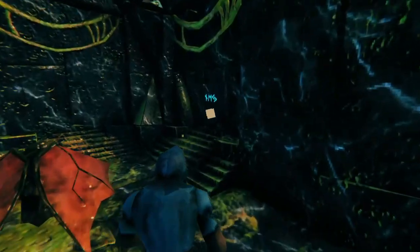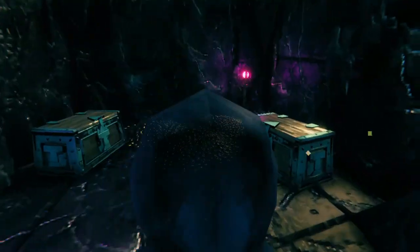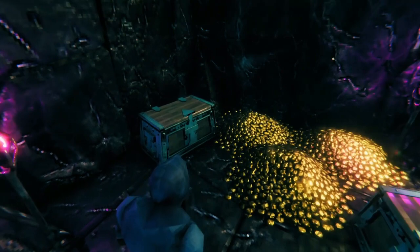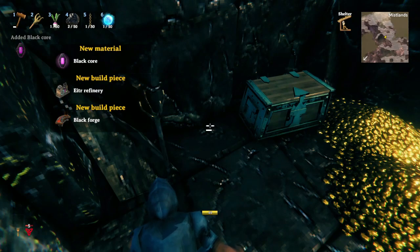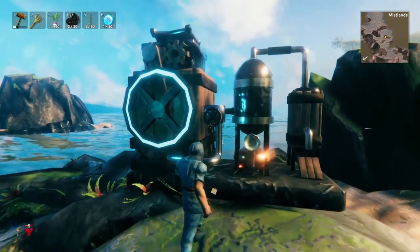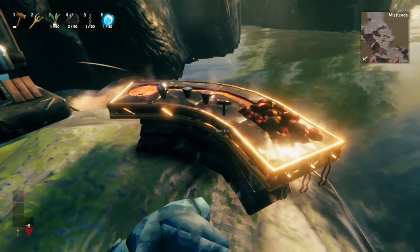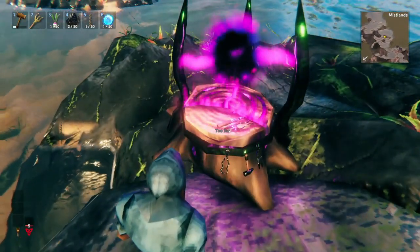As you explore, you'll find these hidden doors, and inside the hidden door is what you're really looking for. Not the gold, not the treasure chests, but this thing — this black core. Black cores are basically upgraded Surtling cores. The black core will allow you to build an Eitr refinery, the new forge allowing you to make the best armor and weapons in the game, and the mage table.